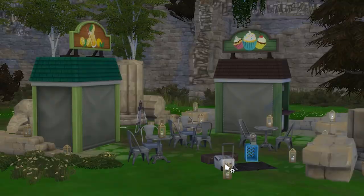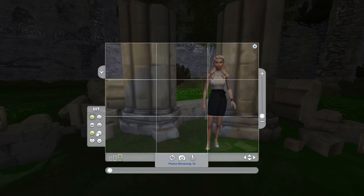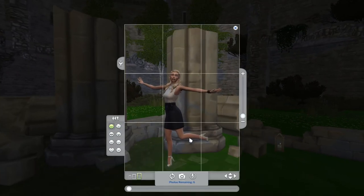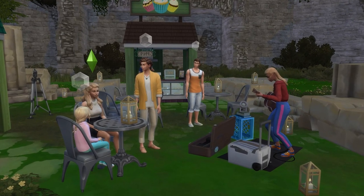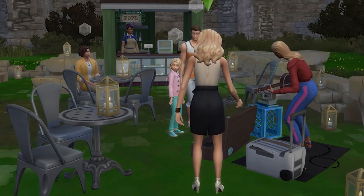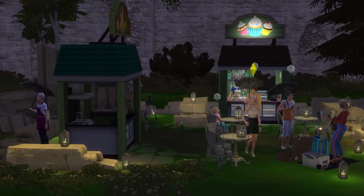Another cool option if you have the Moschino Stuff Pack is to make a little photo area, using a fashion mark to decide where Sims would stand — ideal in front of some ruins — as well as a tripod with a camera attached, all set up for Sims to use to take pictures. I also added in a performance space from the City Living Expansion Pack just to give it a bit more of a lively atmosphere, and put lots of little candle lights all around to make it feel pretty and inviting even at night, because the ruins themselves actually light up quite beautifully at night time.